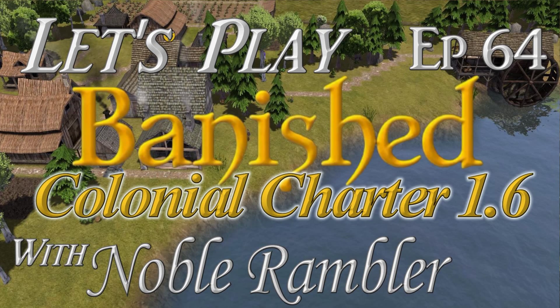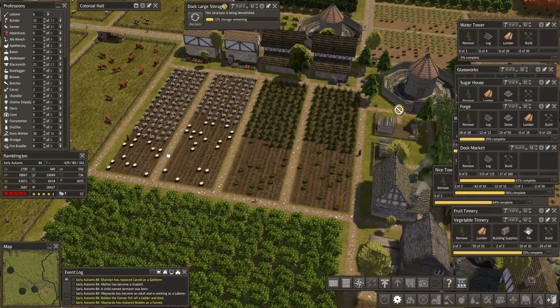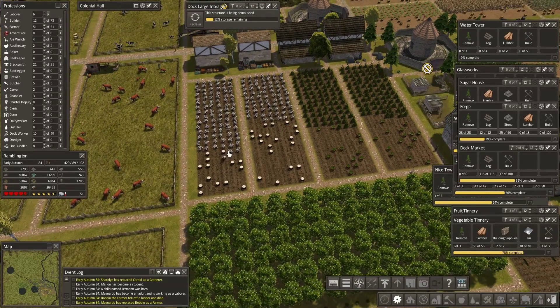We're using the Colonial Charter mod version 1.6 of Forage Awakens, and this is something I wanted to start with this time. Here in Ramblington, the plantations pick from the south end and they work their way through. It moves from left to right. As they fill their quota, they drop another bushel basket down, go to the next row and continue. That's the process that it has always been.